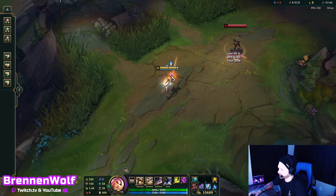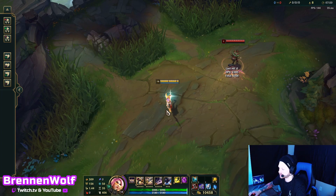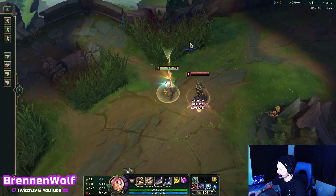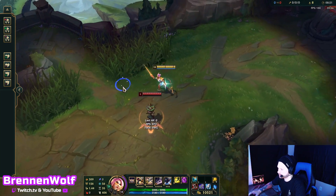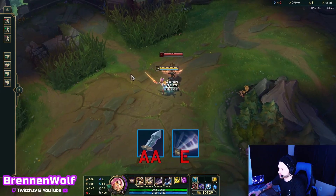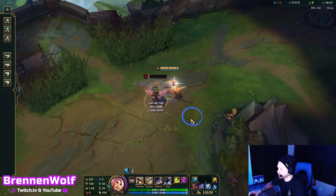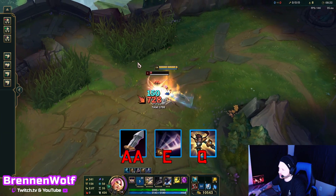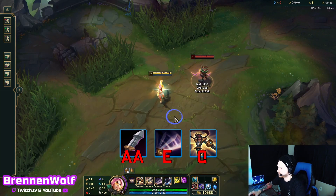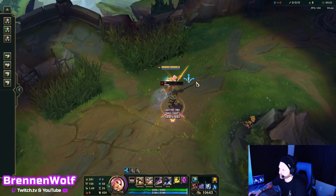Once you have your whip available, you can use that too — so you can Q, auto-attack, and use your active. Basically, with all of Fiora's abilities, since they are auto-attack cancels, with your E you can actually get four auto-attacks off because of that. Or you can even weave your Q into it as well. The full combo would be auto, E, Q, E, auto — that'd be the fastest one.